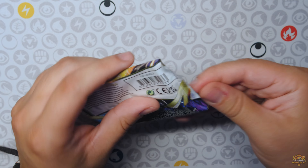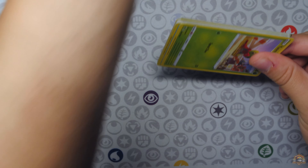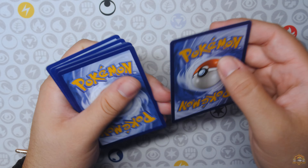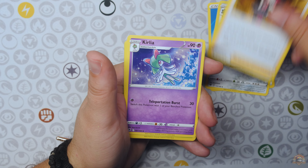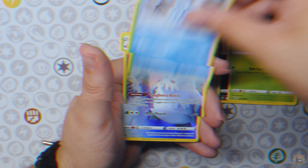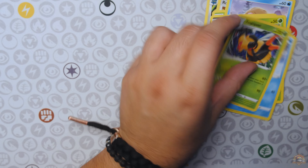Let's open up Astral Radiance first, going from oldest to newest. After all this time, we're still looking for the Alt Art Machamp. Is it in this pack? Nickit, Petlil, Abomasnow, Trainer Gallery hit right there, and a Vespiquen non-hollow. At least we got the Trainer Gallery.